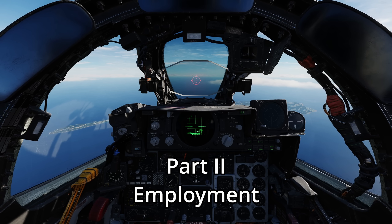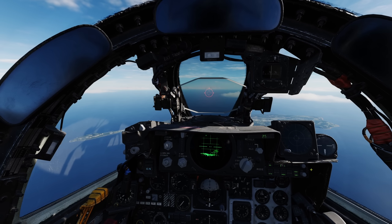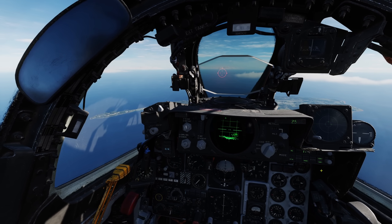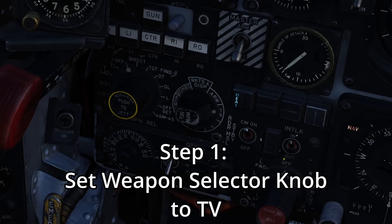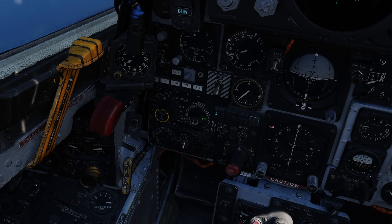Now that we have defined what they are and how many we can take, we can get into the actual employment. Let's start this off by getting our plane ready. The first thing to note is that we are starting this as an air spawn, so because of that, the weapon selector knob is already set to TV. If this was a ground spawn, it would not be on TV and we would have to turn it to that, then start the timer — in three minutes the weapons would be warmed up and ready.